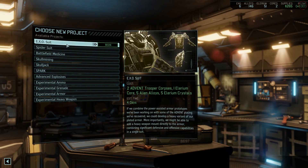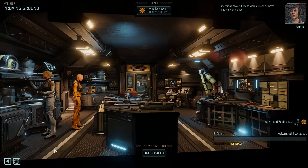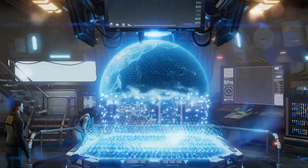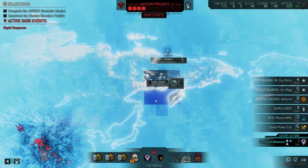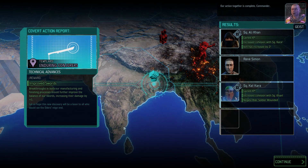Advanced explosives - get cracking. Word. As soon as we're finished, commander, our action is complete. Improved swords.